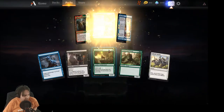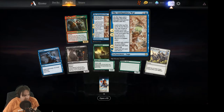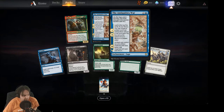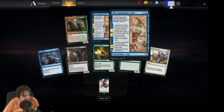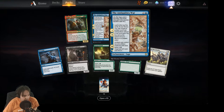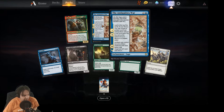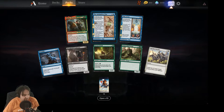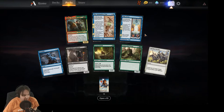A little over halfway through right now. The Antiquities War: look at the top five cards of your library, reveal an artifact card and put it into your hand. Later, artifacts you control become five/five artifact creatures with base power and toughness five/five until end of turn. Neat artifact synergy card. We got two of the sagas in the same pack — both the blue ones.